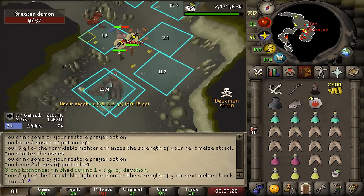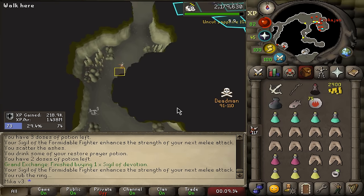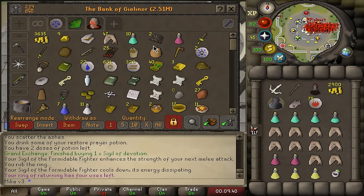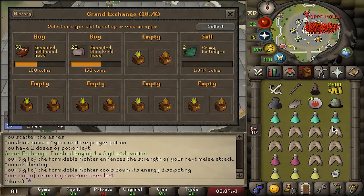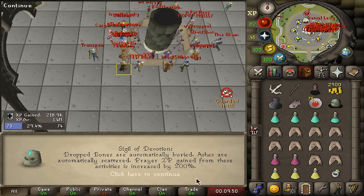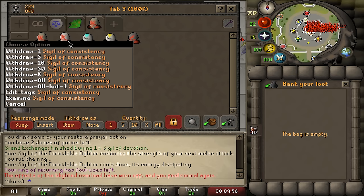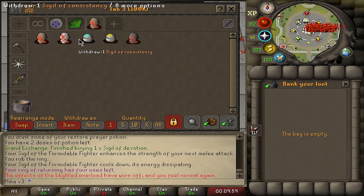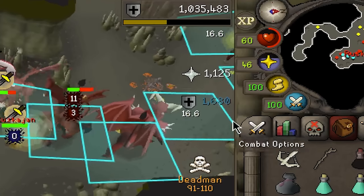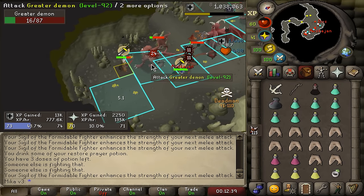Let me put that on immediately — we sniped it for a melee. That is so big, by the way. That is prayer literally sorted for the entire tournament. I am so happy this actually bought. Look at it, it's beautiful, it's marvelous. If you do not know what this does — it automatically buries bones and gives 200% XP, which is phenomenal when it comes to later on bursting. But now I need to figure out what to throw away. Consistency has to go — for tasks with good bones, we'll put the Devotion on. 1,100 XP per kill, and later on when we're barraging this is going to snowball our prayer. So I'm super happy.